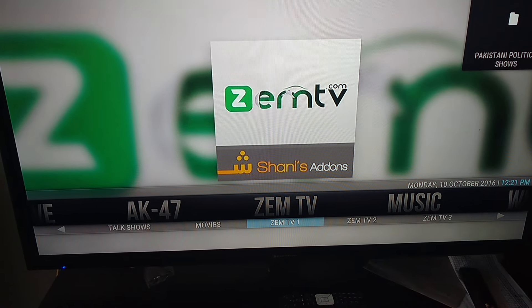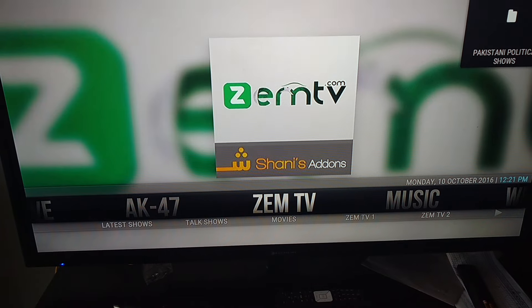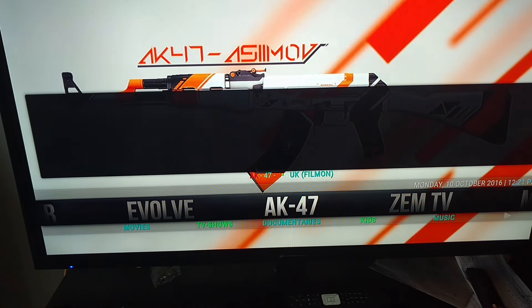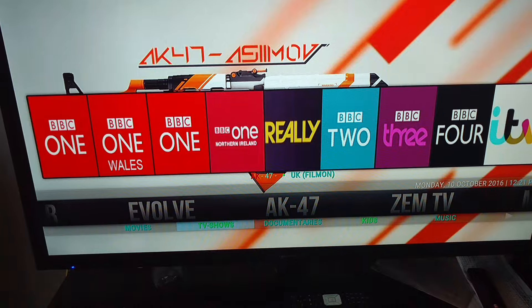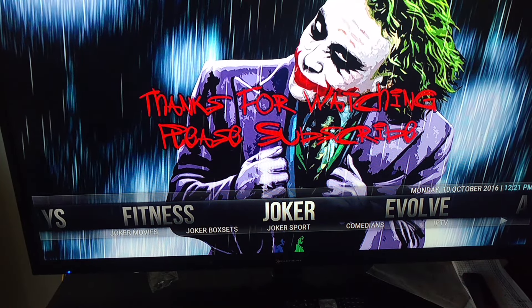You got talk shows, movies, news, new TV shows — that's what people have been watching now. A lot of people are using this instead of Exodus. You got AK-47 TV — a lot of different stuff by itself, just on the wedge at the bottom. You got Joker — you got to go subscribe, it ain't been working on here.